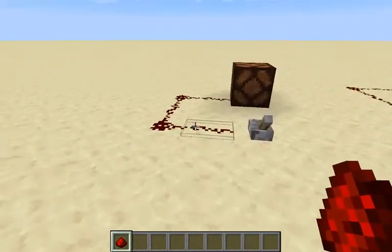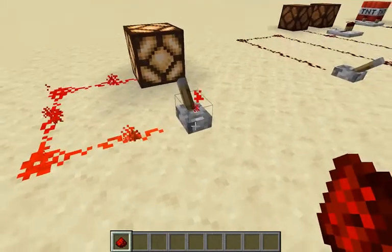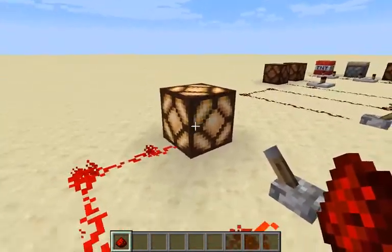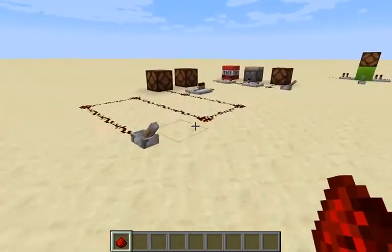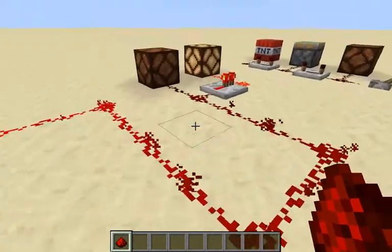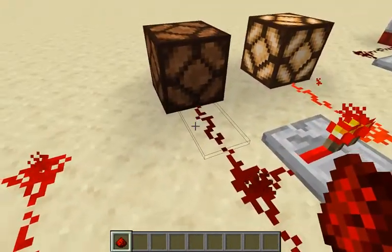The basics of redstone is the dust. You can turn it on with the turning on thingies, and it turns on the getting turned on thingies. But the dust can only go so far — fifteen blocks — and then it runs out of signal.